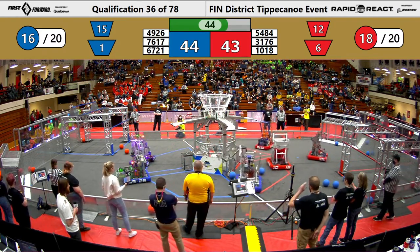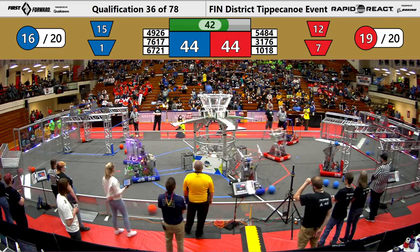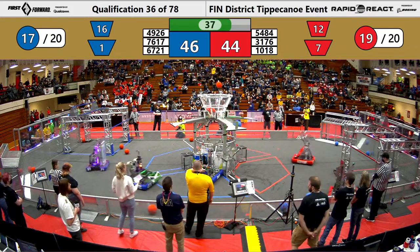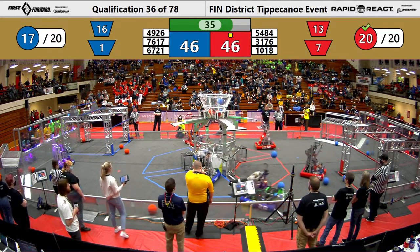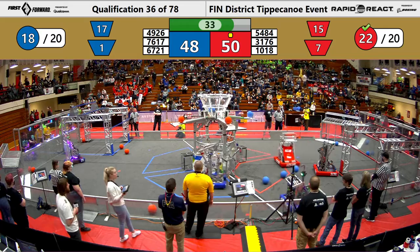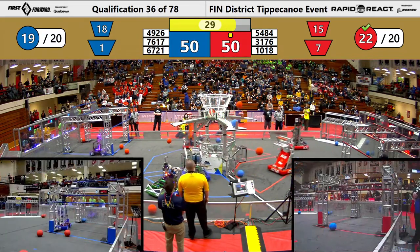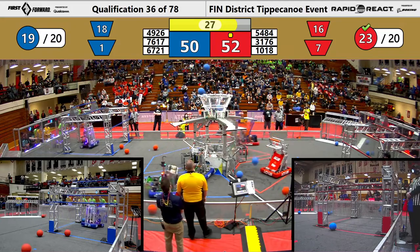Pike getting one into the lower hub for the red alliance. Galactech getting one into the upper hub for the blue alliance. The red alliance is at 19 out of the 20 cargo needed, and Wolfpack just finishes them off, putting them above the requirement for an extra ranking point. Gets another one into the upper hub, earning them more points.